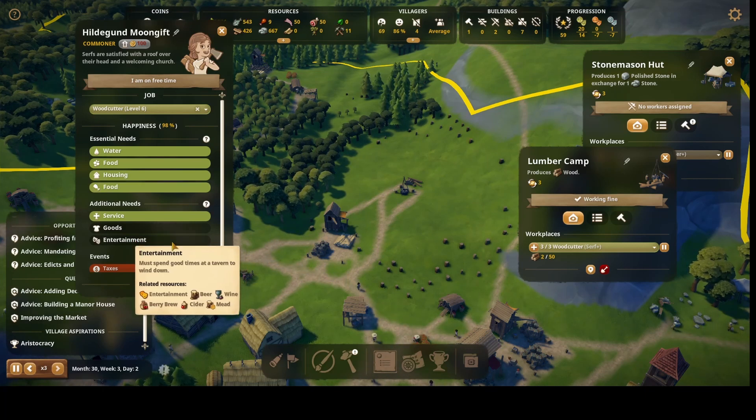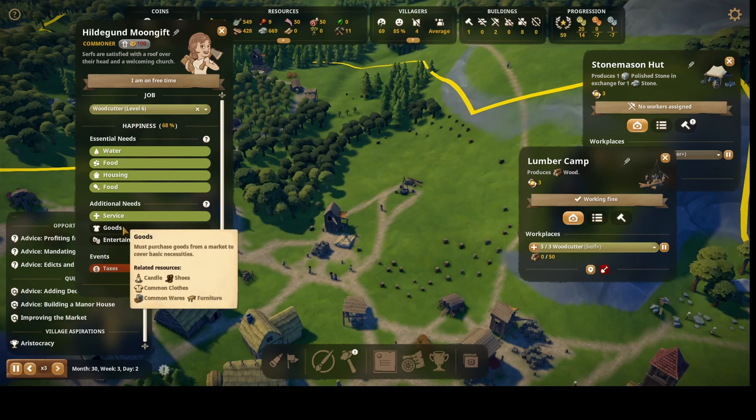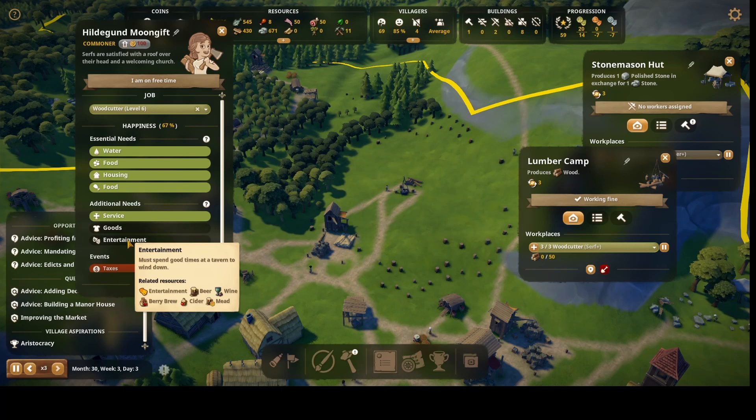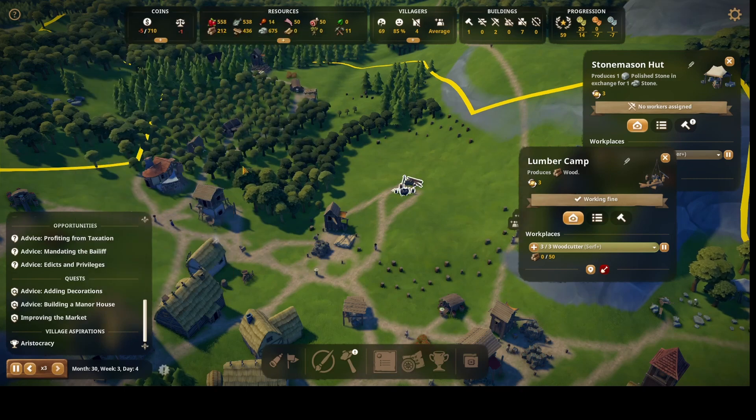I'm a bit disappointed that it requires two more things. Common clothes is what I'm working towards. For entertainment, beer is probably the easiest to get. She'll probably end up leaving anyway since I have to spend money to dig a well.